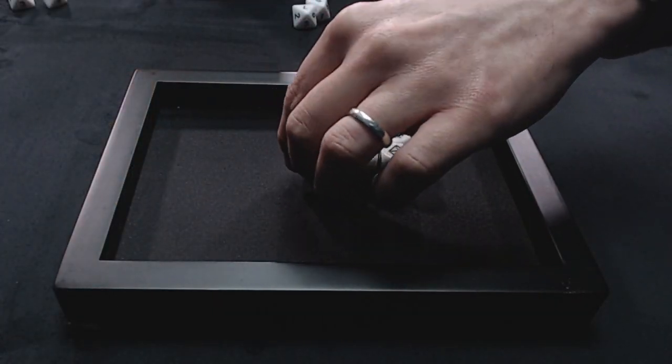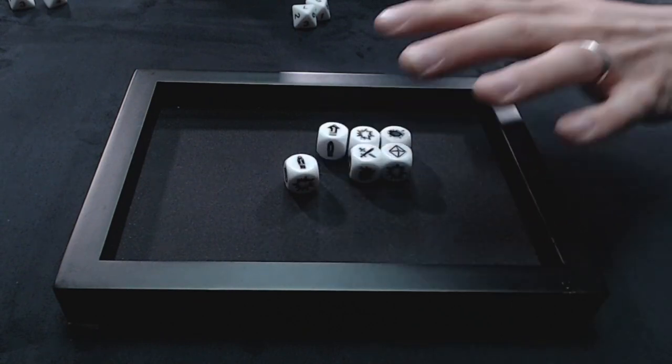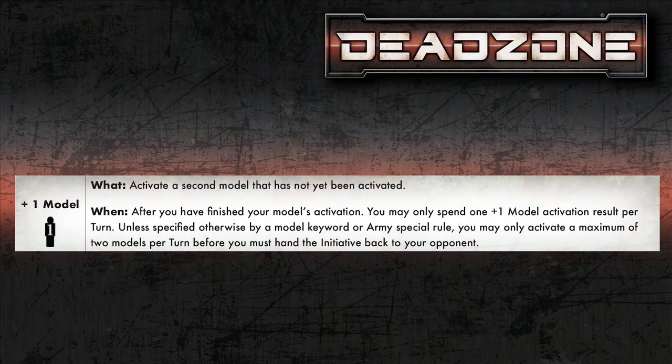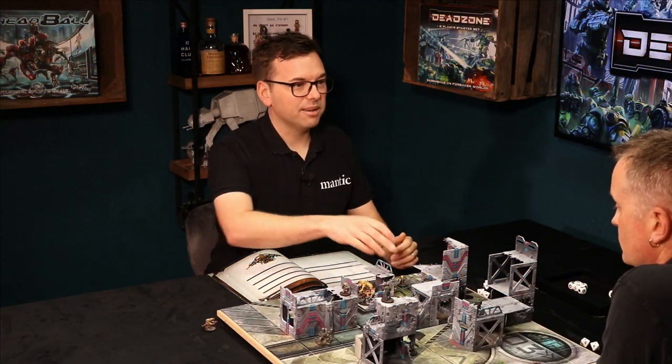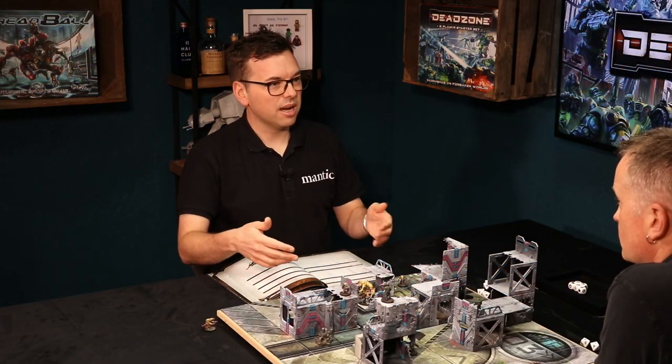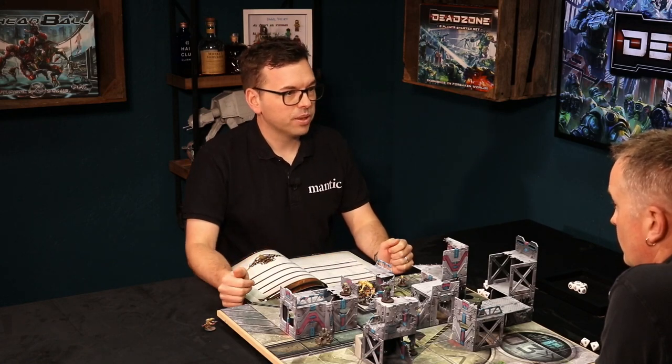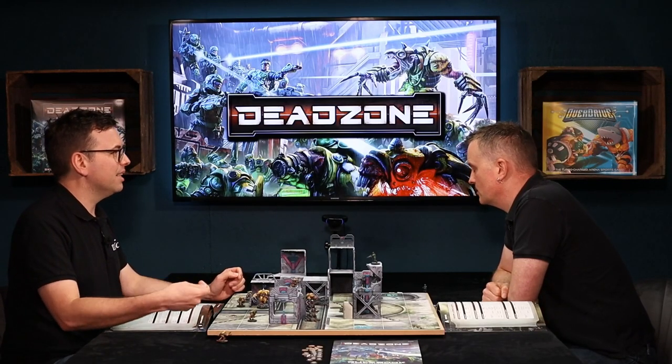Let's have a look at these symbols. This first one means you can immediately, after you've activated one model, activate another model — you effectively spend that dice. That could be quite powerful: a double attack, or moving one model in to fight and then moving another one in to get your outnumbered bonus. You can only activate one additional model per turn, so you can't just keep spamming additional models.